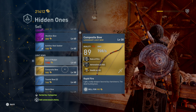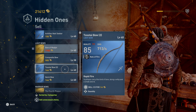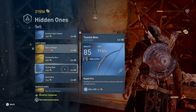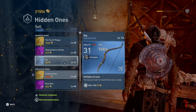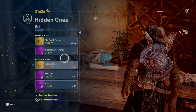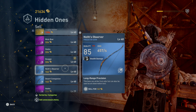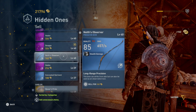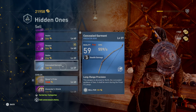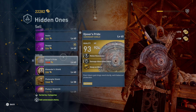We have two bows at level 40 — we're gonna sell only one and keep the Bow of Ounyet. For warrior bows, let's sell this level 13 one, it's of no use. We also have a lot of predator bows; we're gonna sell some of them. We just can't use all of them, so we'll sell the level 27 and level 29 ones.